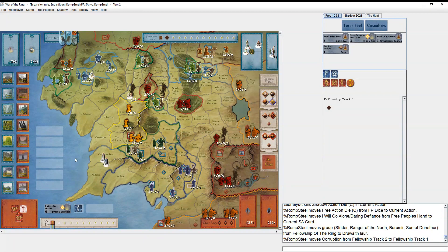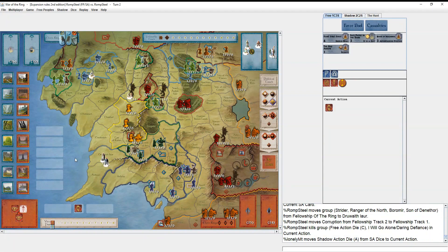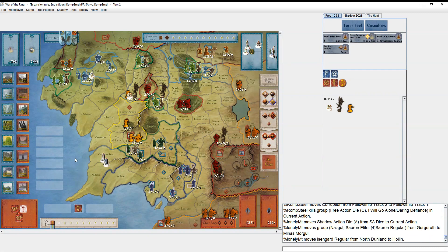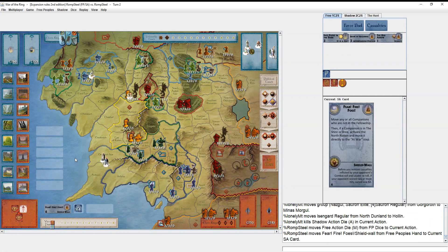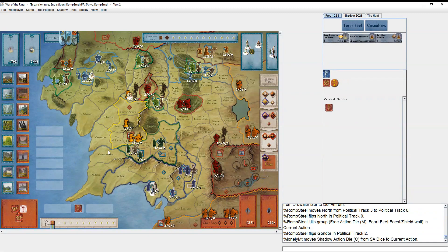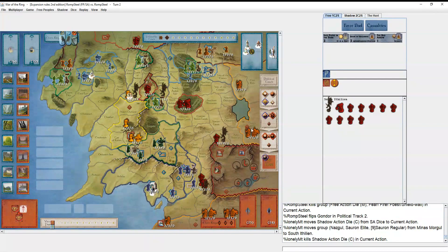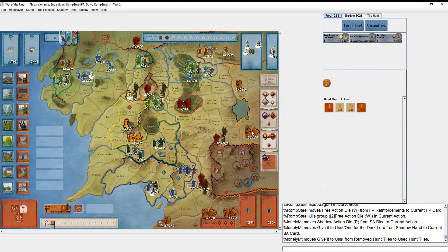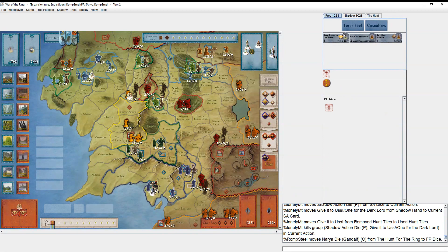He walks an Orc on top of me to keep the corruption pressure on. I play Fearfire Foes — Pippin brings the North to war just by sitting in the Shire — and it allows Strider and Boromir to run to Dol Amroth for Aragorn's crowning. Boromir's presence activates Gondor, so I crown Aragorn. He plays his other red tile.